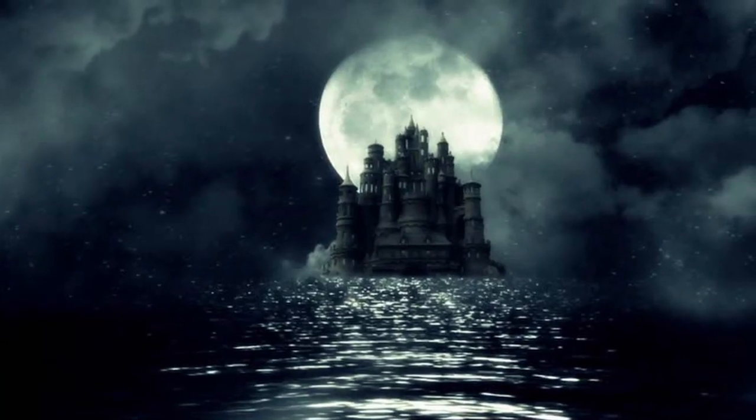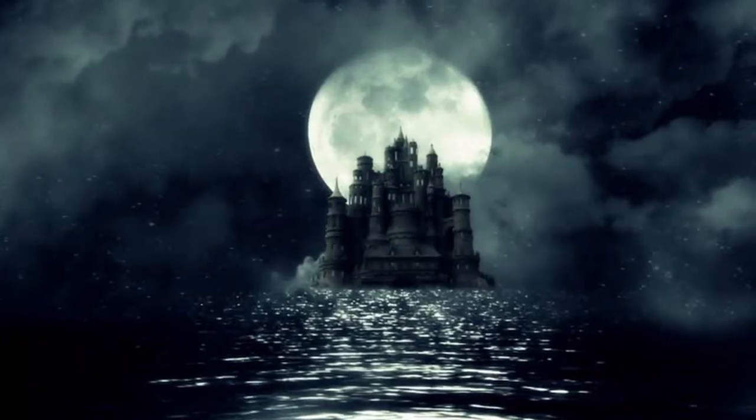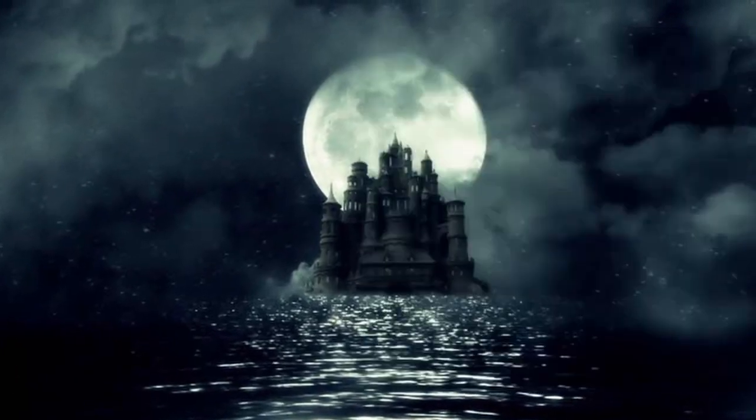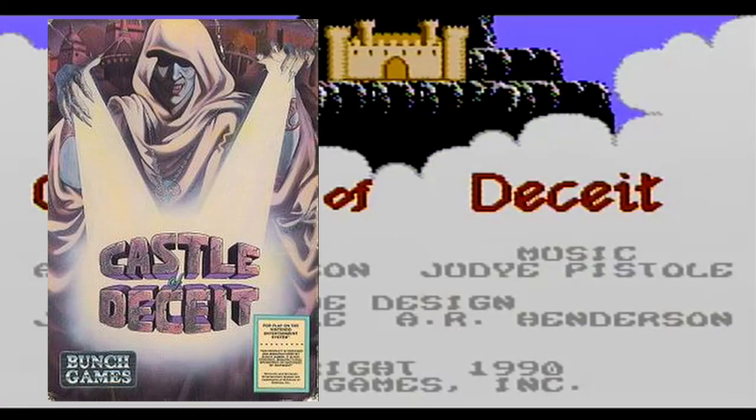At one point or another, we all wanted to be a wizard, or to have some sort of magic powers, and let me tell you — if you thought Hogwarts was the ultimate school of wizardry, we have another thing coming. Castle of Deceit, for Nintendo NES.